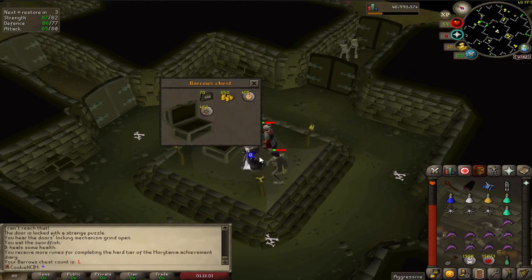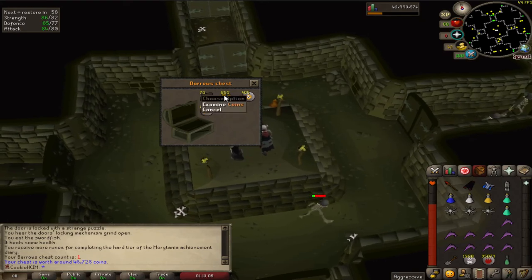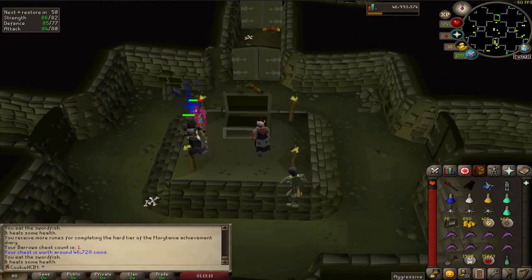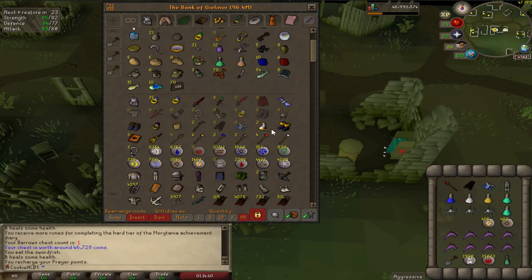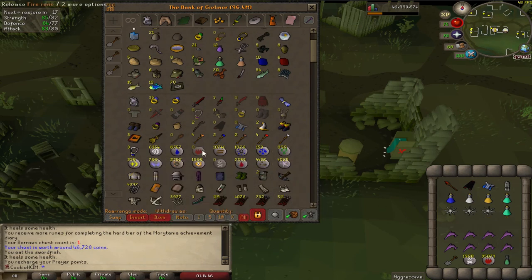First ever barrows chest on the account — super excited! Going to be doing a few more of these, but the first one is standard loot. I've done the hard diaries as well so I get extra runes and things like that, which is pretty cool. I'm going to keep the mind runes and build a massive stack of them. Here's my bank quick — this is all of my runes: 2,000 bloods, nearly 1,500 chaos, and 1,900 mind runes. It'll be interesting to see how much I accumulate. I'm going to build up all the chaos runes to sell to Tzar's shop and buy an onyx at some point.